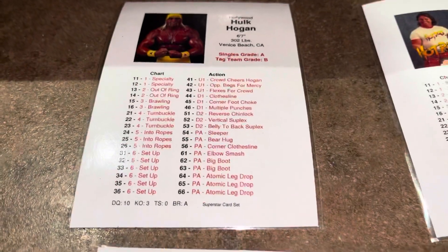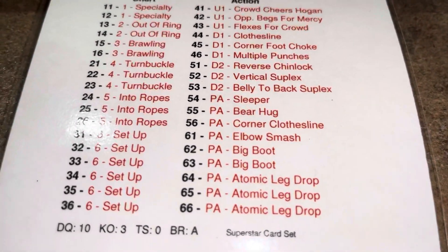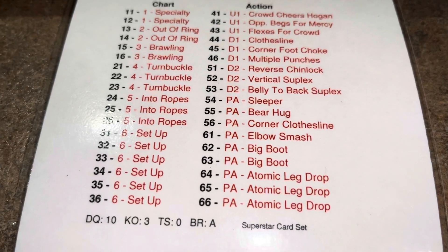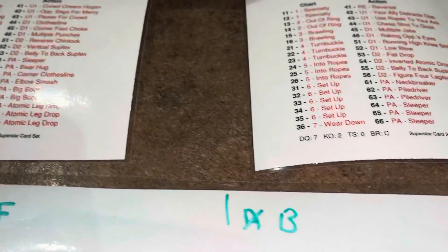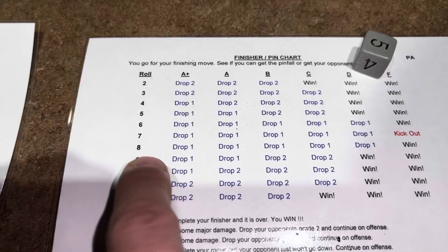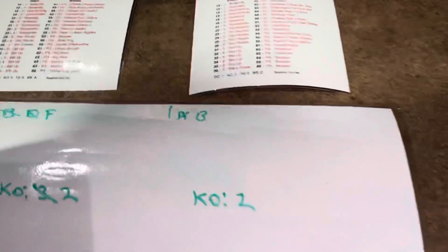Hogan gets to continue the offensive and rolls a 64 — an atomic leg drop. Hogan gets a PA, a pin attempt on Piper under Piper's grade of B. We roll and add them: five plus three is eight. Under B — drop one. So Piper drops another grade and will be at C now.